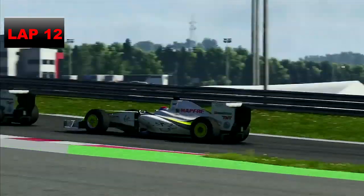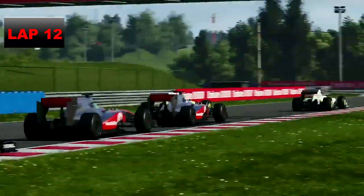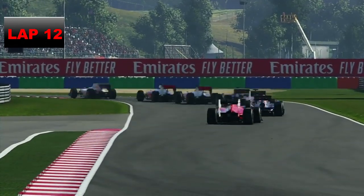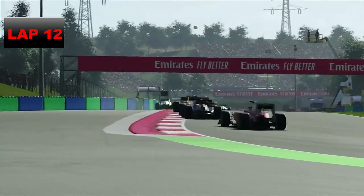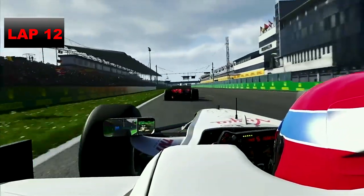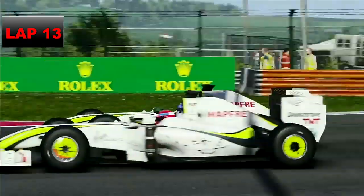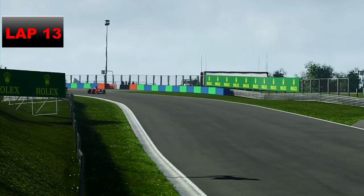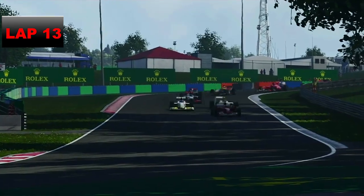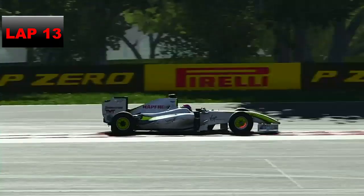Even I surprised myself with that move, though editing this so much later I had forgotten what happened. We go round the outside of our teammate — he defends again — but we're all over the back of him through the second sector. On lap 12 we lunge down the inside; Roth nearly puts it into the barrier. He tries to re-overtake down the straight. With 5 laps to go, Roth defends to the inside so we go the long way round the outside — and Roth is still just ahead.